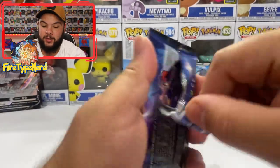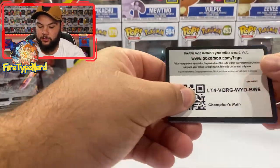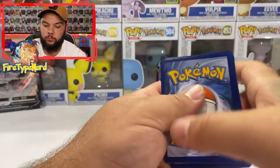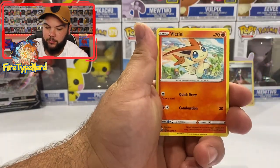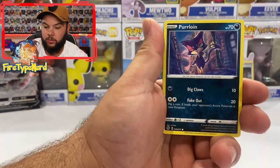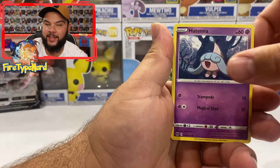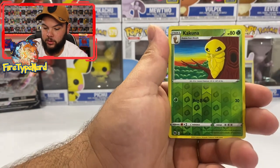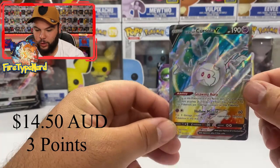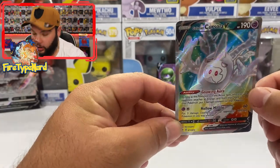We've got the Dreadnought as our last pack. So far we are at 4 points — hopefully we can bump that up a little bit more. Energy, Victini, Suspicious Food Tin, Kabu, Purlon, Scraggy, Full Heel, Hatina, Machop, Kakuna Reverse Holo. And we've got another Corsola V! I'm not as excited because I think I've got about 4 of these, but that's another 2 points going towards our pack battle.